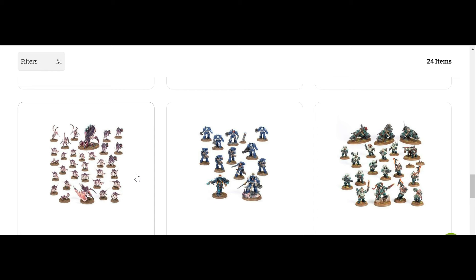The Leagues of Votann box also shows this pattern again. You have an HQ, heavy support, elites, troops, and fast attack — though they might not be technically classified that way. That's how I would classify them personally, and all the bases are covered.